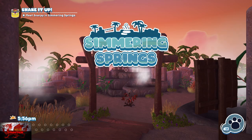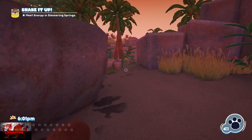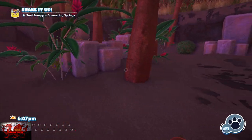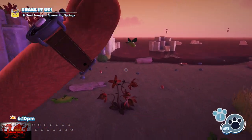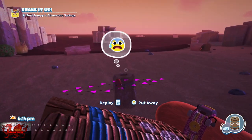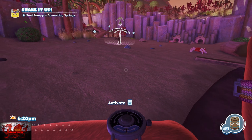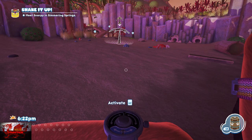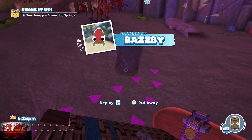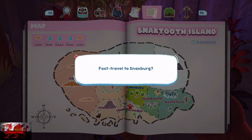Welcome back to Simmering Springs. Head down to the left — there's the Raspi. Just like the white Strabbies from Flavor Falls, put a snack trap down, wait until he goes back to his covered position, slam it down, and job done. Grab him, go back to Snacksburg, and put him in Shelder's box to complete that one.